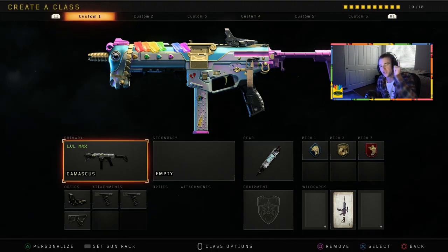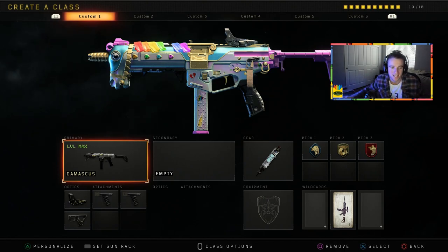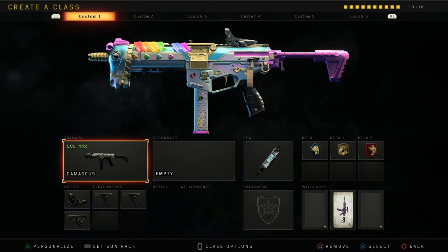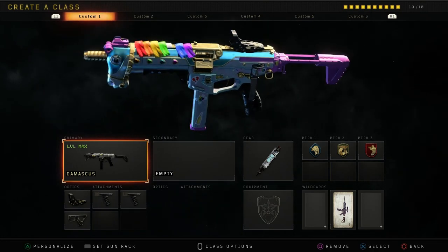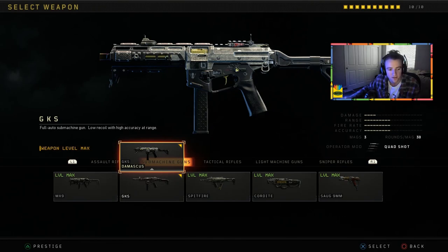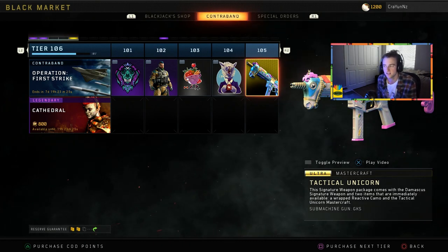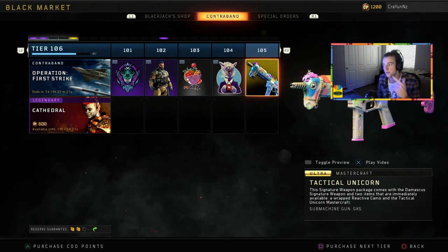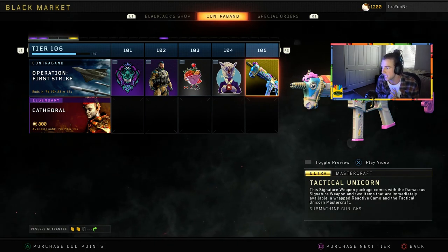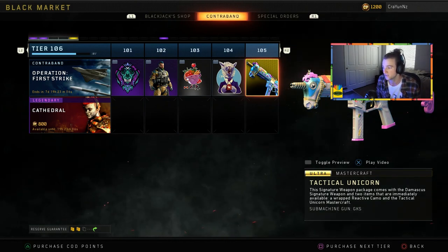YouTube, what is going on! Hey guys, it's Caleb or Crayons coming at you with another video. Today we finally unlocked the cutest gun in the game. Look at this unicorn baby — the tactical unicorn on the Damascus. You go to the GKS, arrow up, and you have the Damascus. You unlock this at tier 105. The signature weapon package comes with the Damascus signature weapon and two items immediately available: a wrapped reactive camo and the tactical unicorn mastercraft on the GKS.